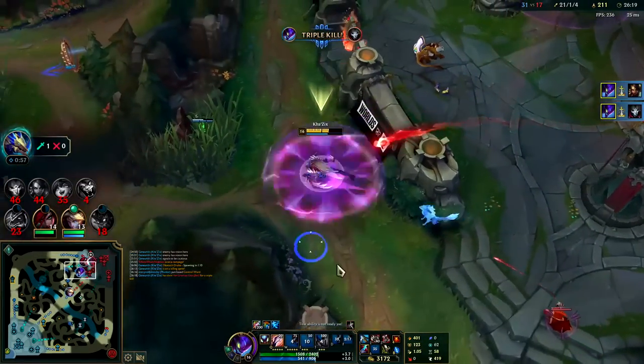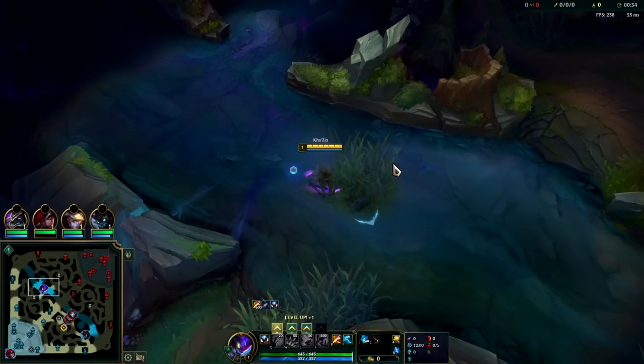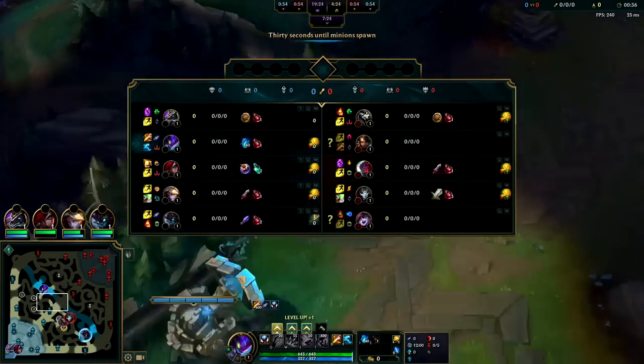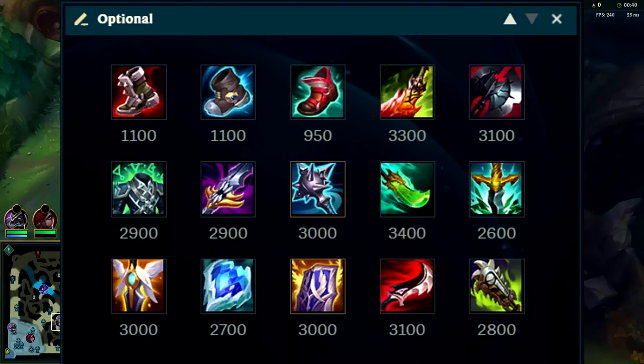Kha'Zix can start on either side of his jungle. Since the enemies were pushing towards my bot side, it's way too risky to start there. Kha'Zix level 1 is extremely weak compared to many champions' level 1s, to where we wouldn't really want to fight this into a Rengar, Jhin, Nidalee. That's pretty scary.